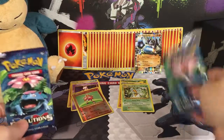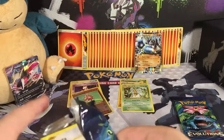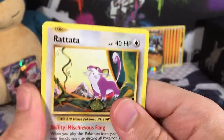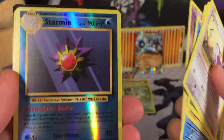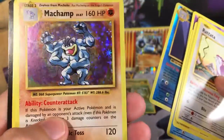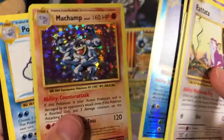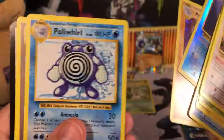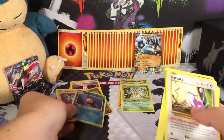We're down to the last two packs. For Yveltal's final Evolutions pack: a Rattata, a Weedle, a Voltorb, a Poliwag, a Gastly. The Reverse Holo Rare is a Starmie — pretty cool. And the Rare is a Holographic Machamp — that is very cool, looks three-dimensional with the holographic effect. Also a Poliwhirl, Brock's Grit, and Professor Oak's Hint. Yveltal has now pulled two Rares!